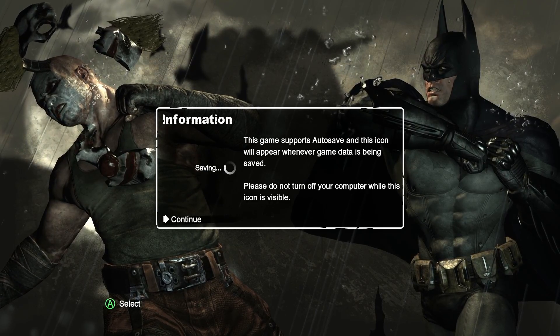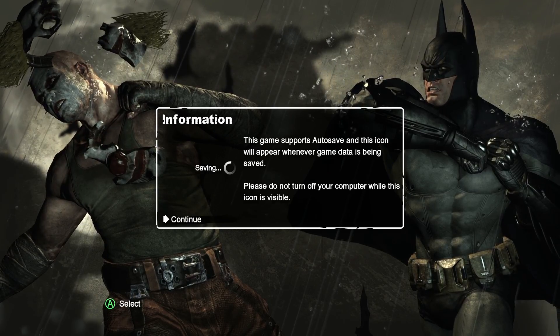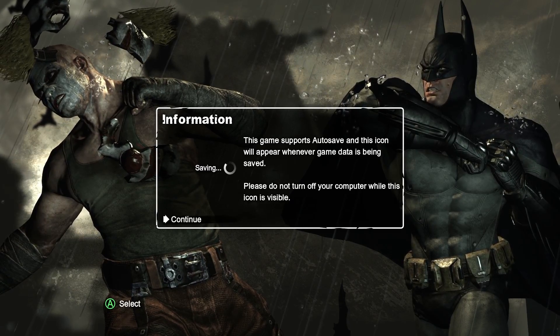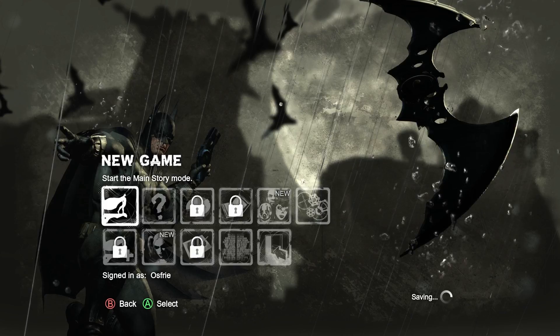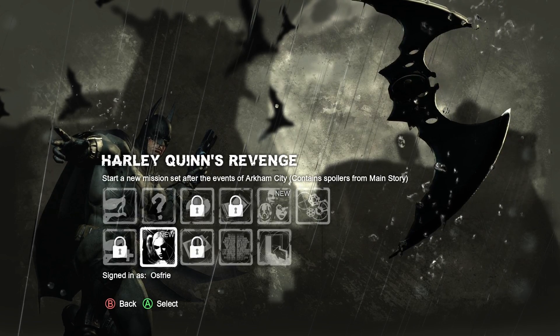Suggestions like disabling PhysX or some other thing — they may work for others, but they were already disabled for me so I can't really do that. I have the Game of the Year edition, so I do have some extra stuff as well.